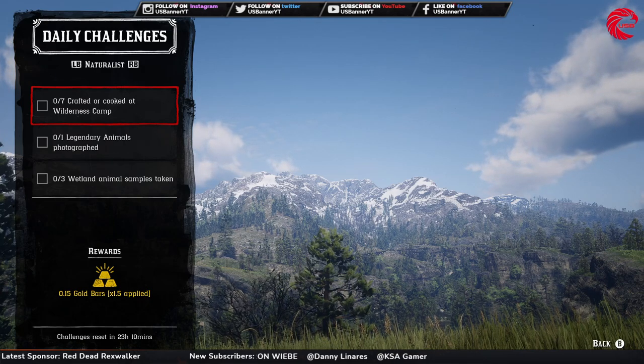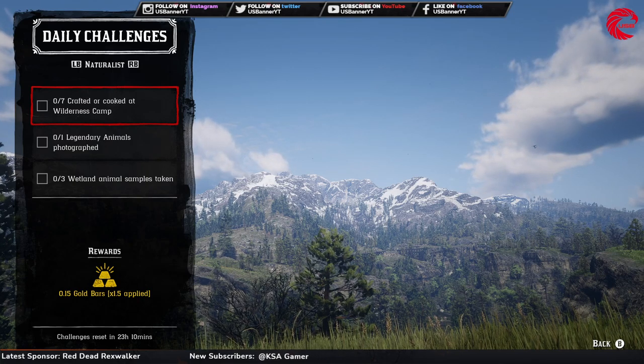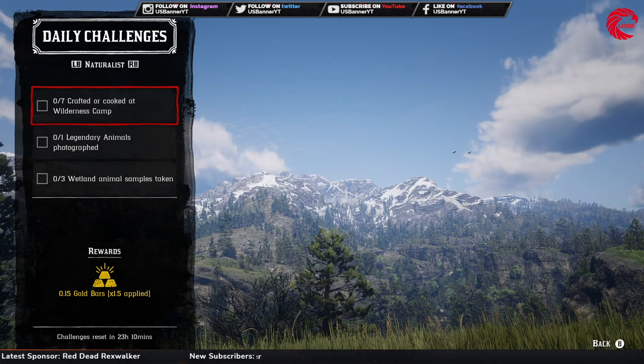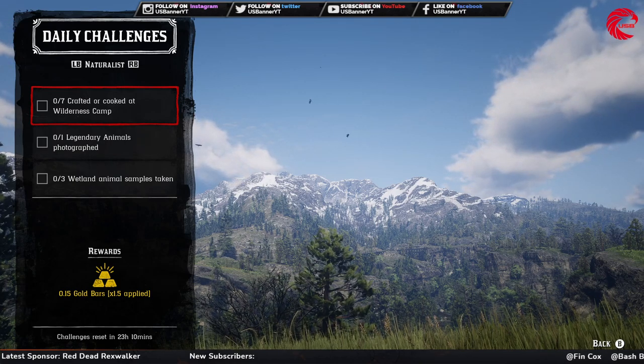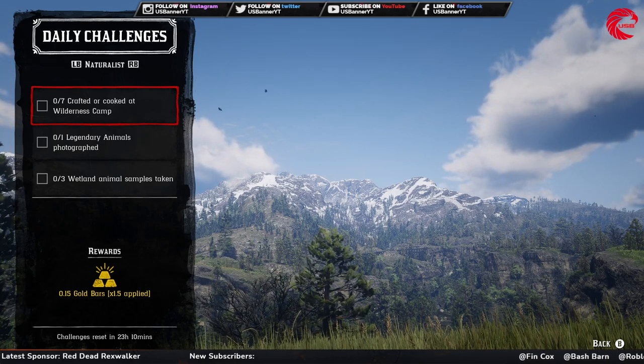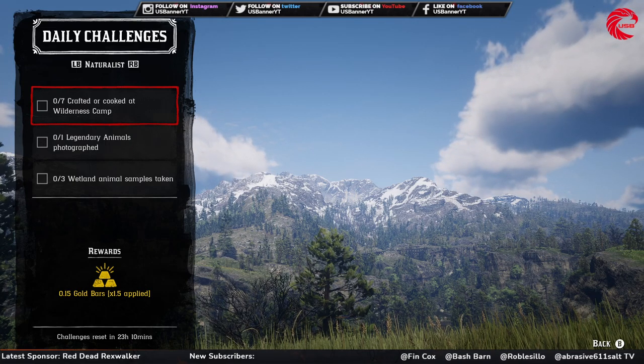For the Naturalist, you have to craft or cook seven items at the wilderness camp. The wilderness camp can be purchased after reaching level 10 in the Naturalist role. When you have that camp, set it up and cook or craft seven items there.